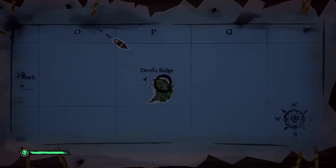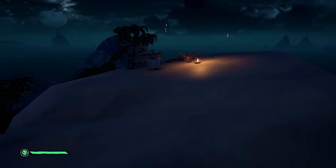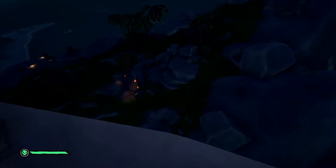The fifth journal is located at Devil's Ridge at this location, right at the top of the island. He's set up right at the tallest rock on the island on that side where I'm marked, and you'll find his actual book under these scrolls right on this side over here.